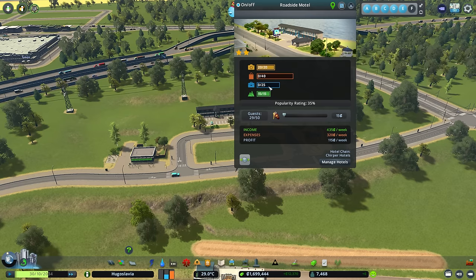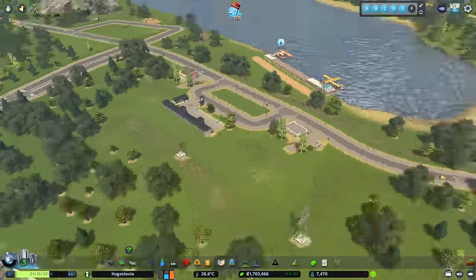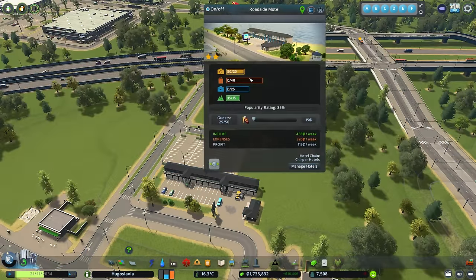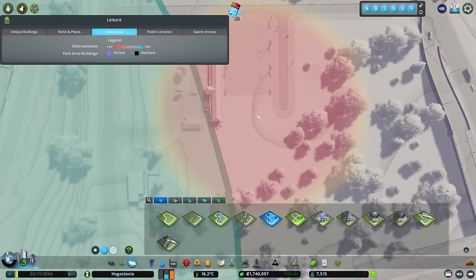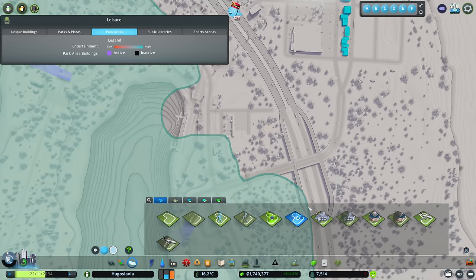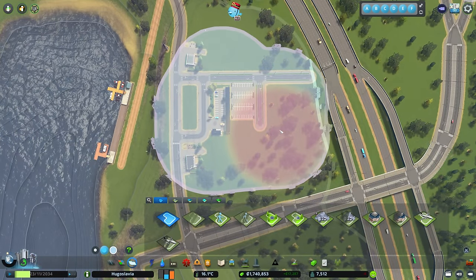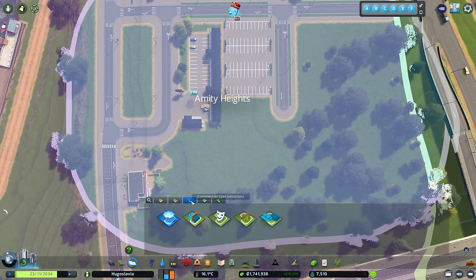Commercial zones and offices — we might be able to just squeak a couple behind here up against the road, which is probably going to help as well. Lots of people wanting to park. Let's get a couple of little shops in here and expand that. Can I put a normal zone over here? Because what we're going to do is name it as well.